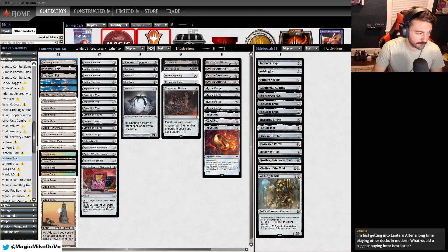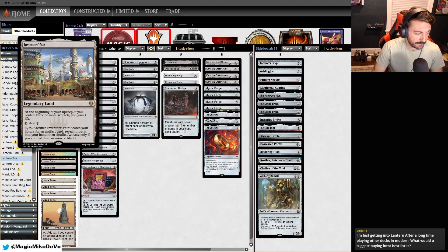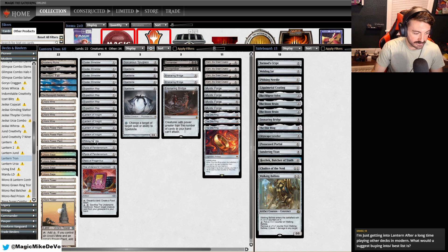For our land base, we have Academy Ruins. This is fantastic because we're able to mill ourselves and then kind of get back anything milled — just kind of cycle through our deck. We never lose the mill if we can just keep bringing back the same card at upkeep every single time, and we can get back anything that's countered. Really good against counter decks.